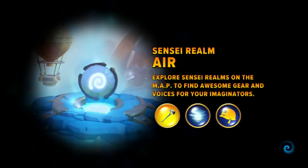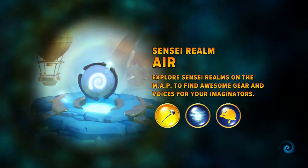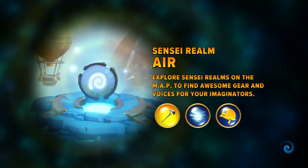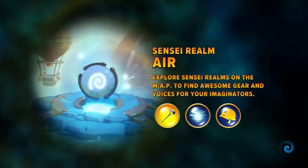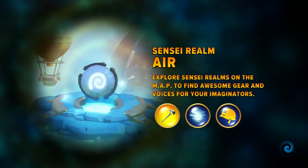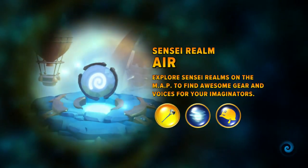So I'm not sure if that was a storyline mission or just a bonus mission. Sensei Realm - explore sensei realms on the map to find awesome gear and voices. Ah so that's what we were in - we were in a sensei realm. I don't think we've got a fire sensei, that's the only one I don't think I've got. I've got an undead, earth, wind and water.